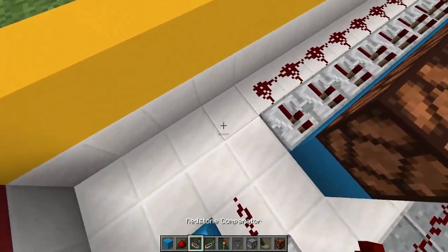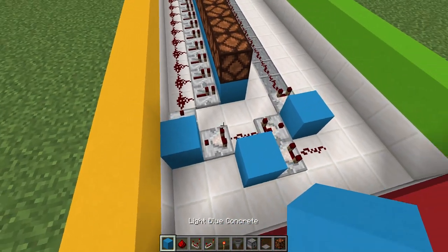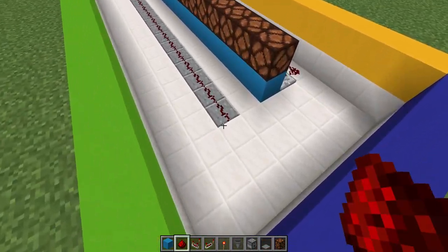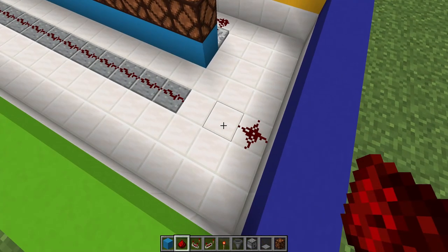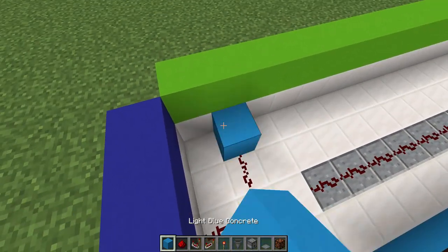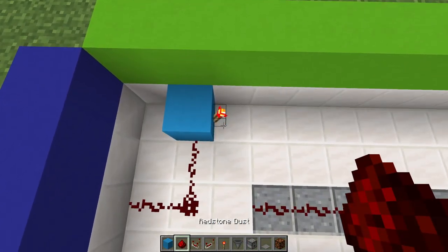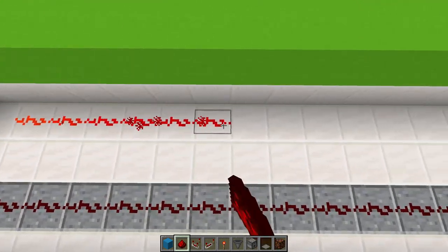Now add a comparator right here and right there going forward and place that with a block in the middle. Now let's go back to the front — go right here, add one, two pieces of redstone dust and one on the side, making this kind of L-shape with a block right there, a redstone torch in front, and add 15 pieces of redstone dust going downwards.